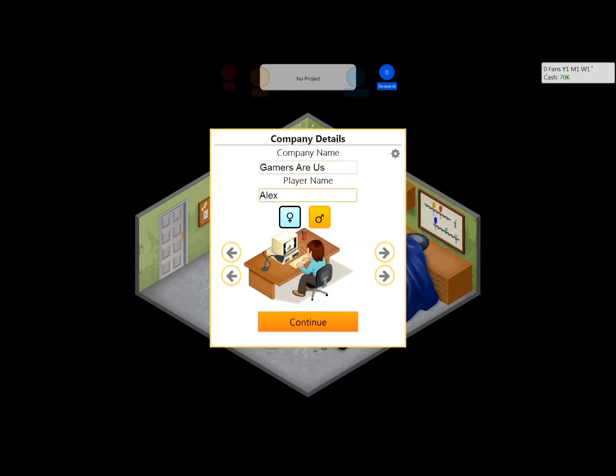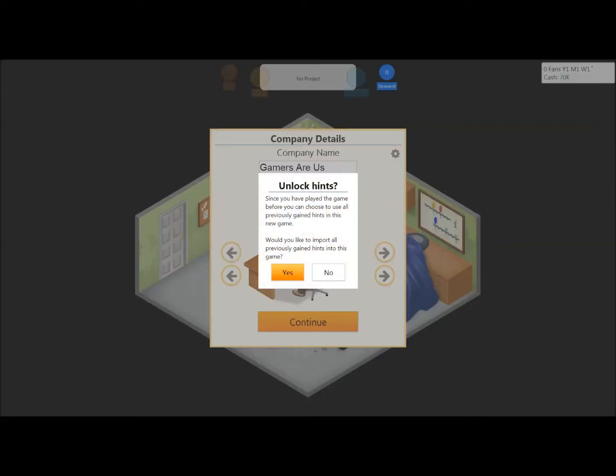Game Dev Tycoon is developed by Green Heart Games, who was in the news not too long ago, maybe about a year, when they released a version of this game to trick pirates to make a point about piracy.